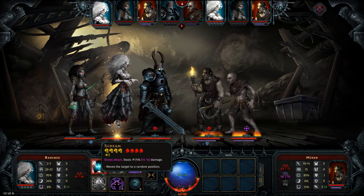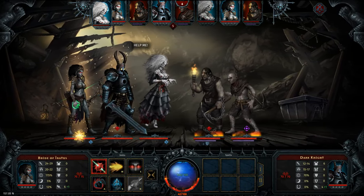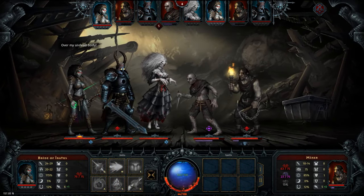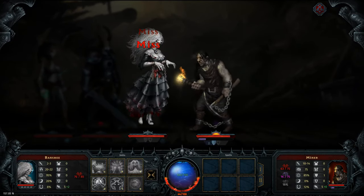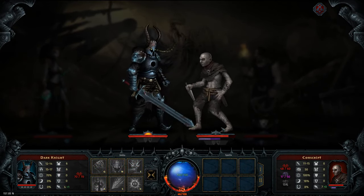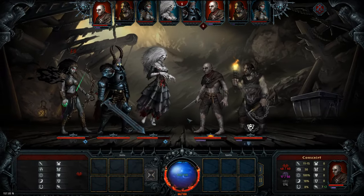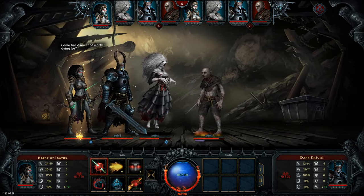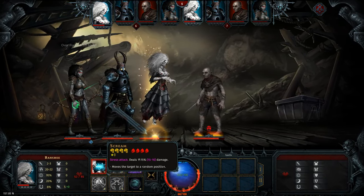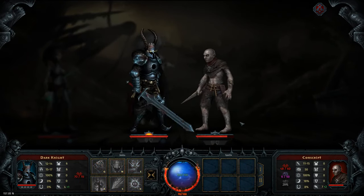Why did he not take stress damage from that? Missed — dang it. He wants to escape, that's okay by me, I won't grab him. Missed. He escaped. I shot him, he's insane. All those dudes are killed — yes! But we lost the lich, which really sucks.